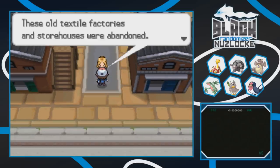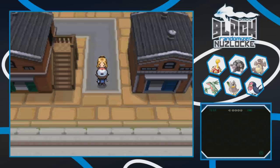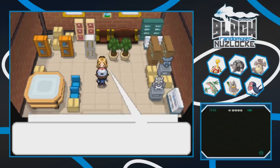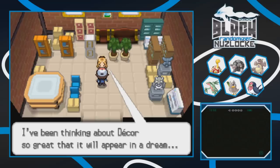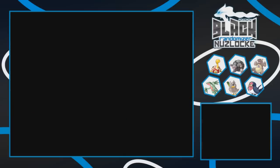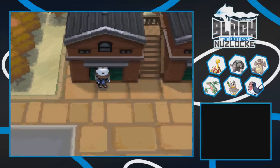These old textile factories and storehouses were abandoned but enterprising young people started using them as studios. That could be called the beginning of Nacrene City - the city of art. There's a designer named Loblolly who's stuck and can't come up with a good design. She's been thinking about decor so great it would appear in a dream. A poet here also talks about Pokemon dreams - seems like everybody's talking about dreams around here. Some foreshadowing.